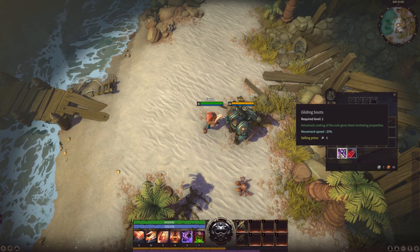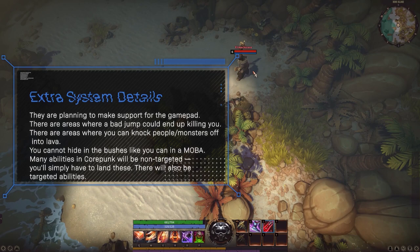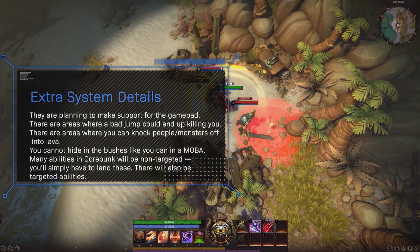Movement can be initiated while left clicking your mouse button, however you can press down and hold the left mouse button to continue moving if you want to. There is also going to be a mechanic of attack moving, they do have plans for gamepad support, and you will be able to use targeted abilities by clicking either directly on an ally or an ally's party frame.